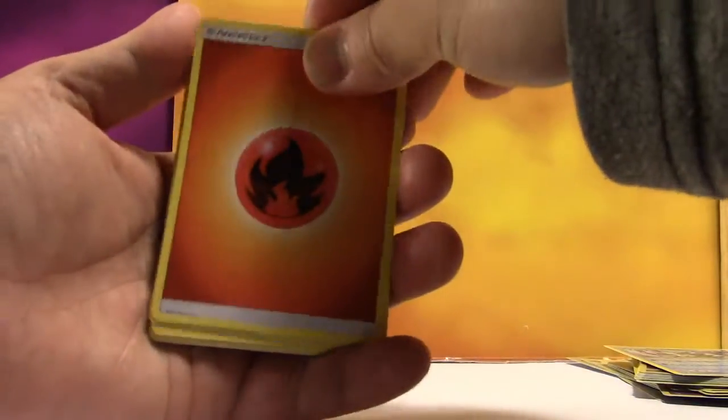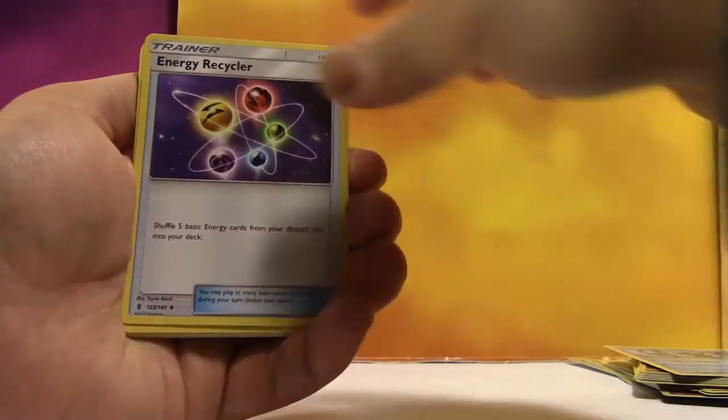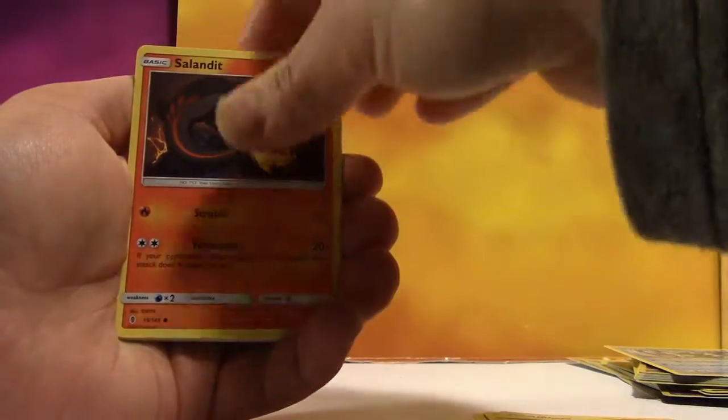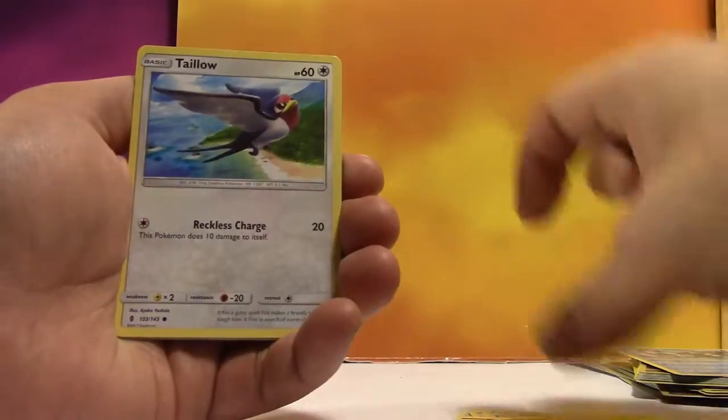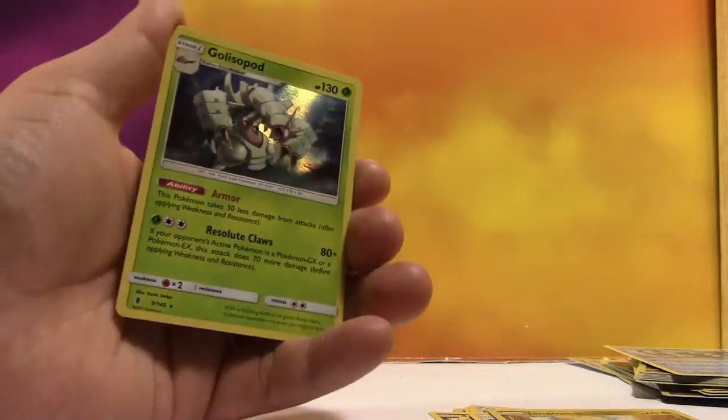I am just batting a thousand. We've got Fire Energy, Max Potion, Machoke, Energy Recycler, Vanillite, Murkrow, Salandit, Nosepass, Tapu, Jangmo-O, and a Holo Golisopod. At least you've got a Holo Golisopod — that's something.